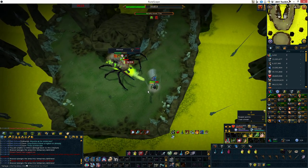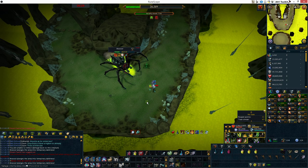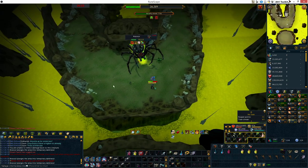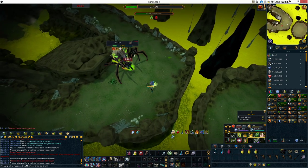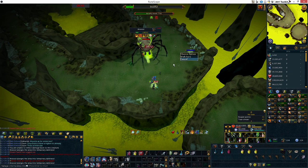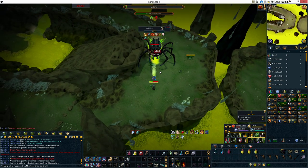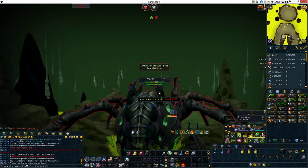Going ahead and finishing off Araxor here. Another instant kill spider — all you want to do is make sure that you're standing away from it. Many people will say to Surge away from it, but it's not that big of a deal. It moves pretty slowly, you can just walk away. On P3, you want to make sure that you kill Araxor off and then go into P4.